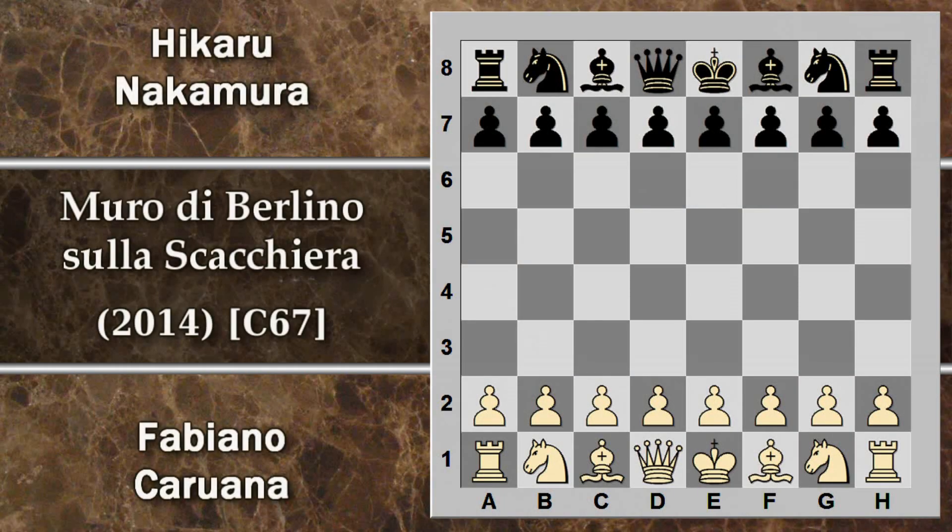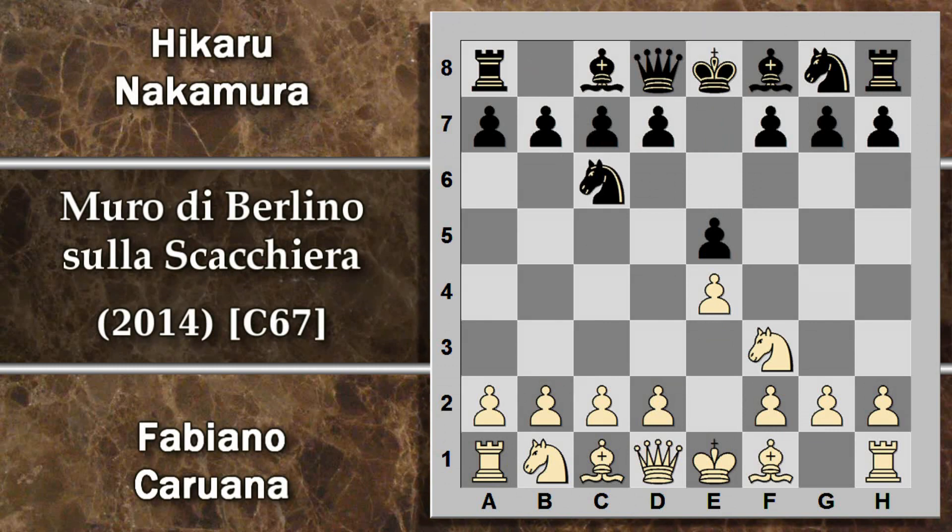Questa partita: Caruana gioca con il bianco e Nakamura con il nero. Caruana gioca l'apertura sua favorita di questo torneo: pedone e4, quindi partita di re; e5, cavallo f3, cavallo c6. Si entra in una normale partita di re, e ora tipicamente la scelta è tra partita italiana con l'alfiere c4 oppure spagnola con l'alfiere b5.